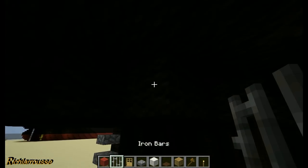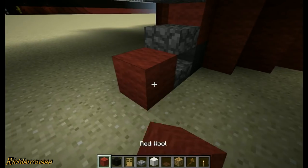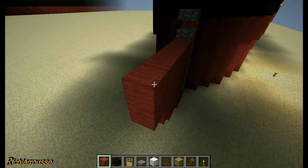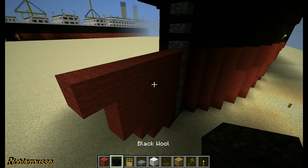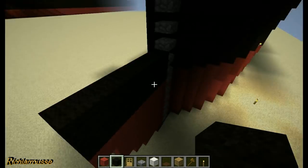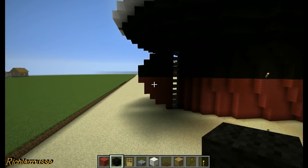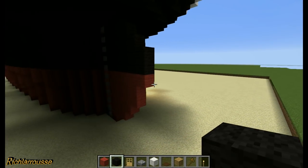For the rudder itself, I'll get some black wool ready. Starting from the bottom in red: one block, then build up - three wide, four wide, five wide, six wide - then change to black and mirror it back down: six, six, five, four, three. There's your rudder - it's basically a giant D-shape, but it looks right. It's non-functioning, but that's the rudder all done.